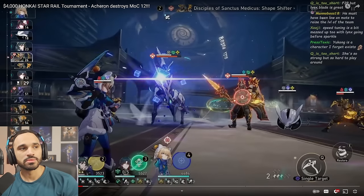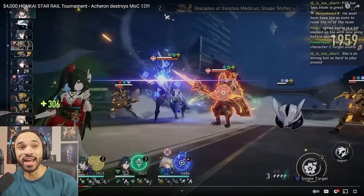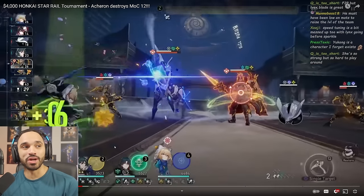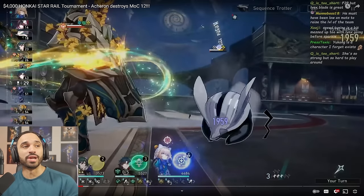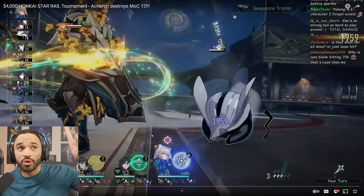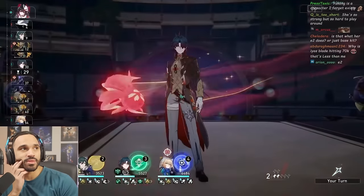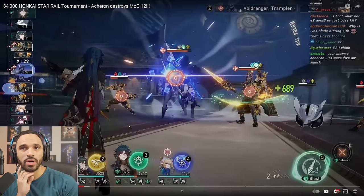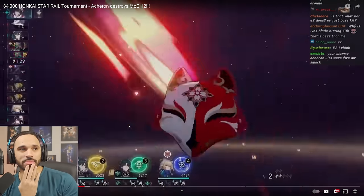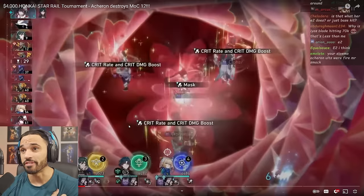We got a big 145k follow-up from Blade. Watch Yukong's energy — when Blade gets hit and uses his ultimate, there's a massive energy recharge spike that fills Yukong's bar. If he pops Lynx's ultimate and heals Blade, Yukong's ult will be up too. Unfortunately, the follow-up attack triggered outside the Yukong buff window — that's the RNG pain of this composition.